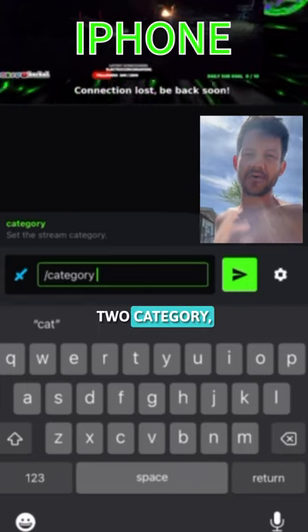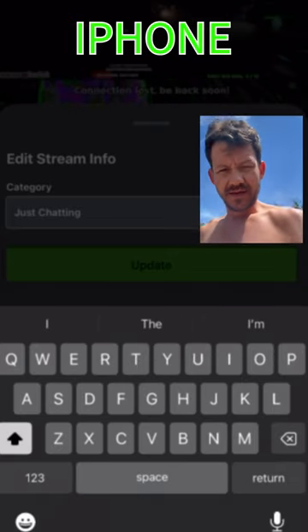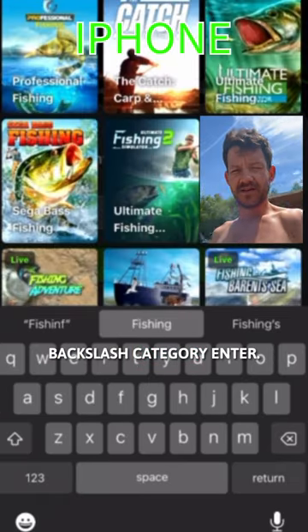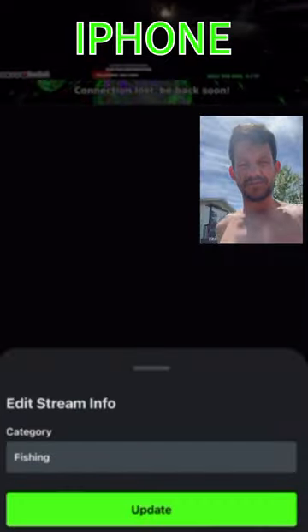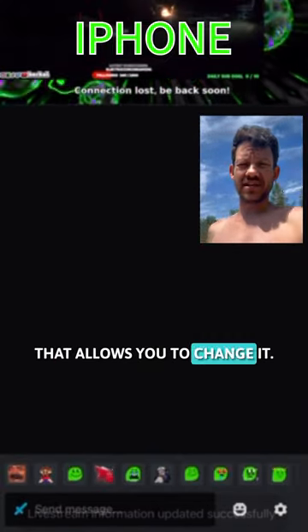Number 2: category. Very simple on mobile — backslash category, enter. It will bring up a prompt on your screen that allows you to change it.